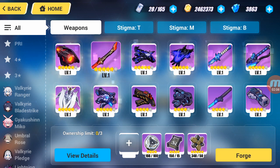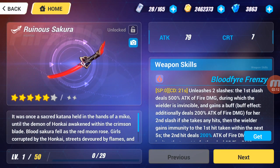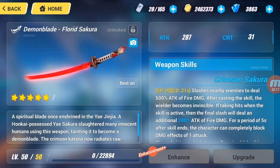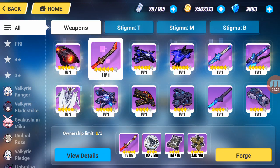Select Ruinous Sakura in the Forge. You can use the Florid Sakura as a crafting material since we won't be needing it anymore. Let's start the crafting.